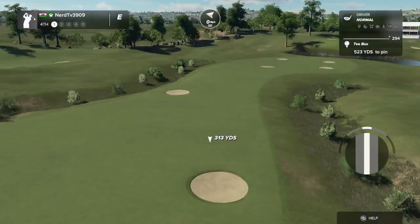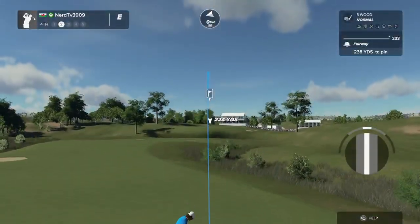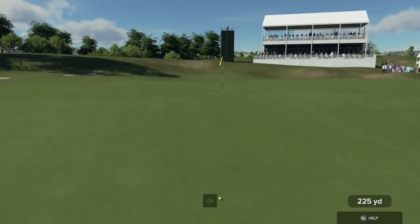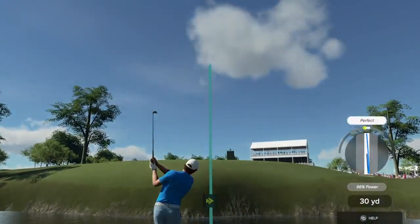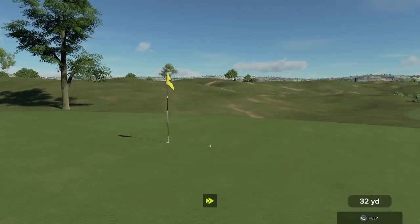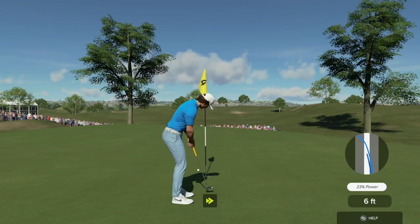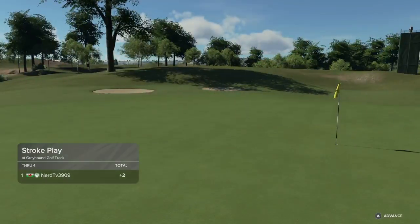Par five for this hole. This is about 240 yards or so from the pin. Into the water. It's setting up for your fourth stroke here. Back in the fairway — great stuff. Good job with that chip shot. Setting up here with a four-foot putt. That was almost in. And for the double. All right, let's move on to the next.